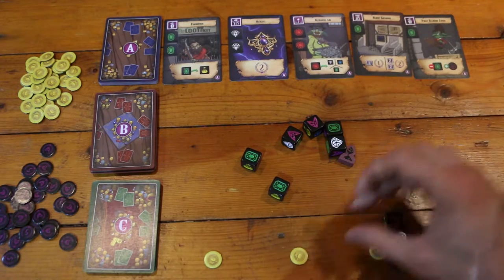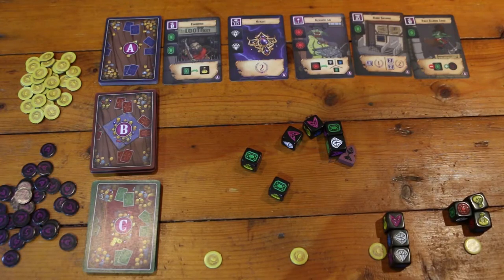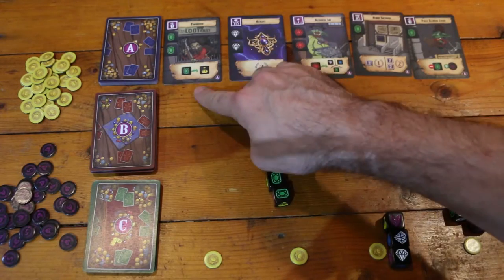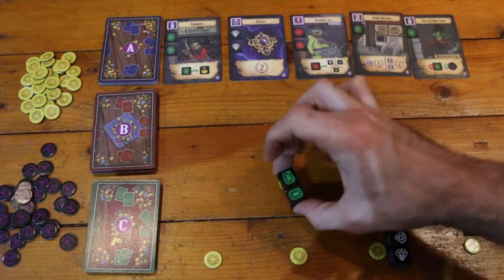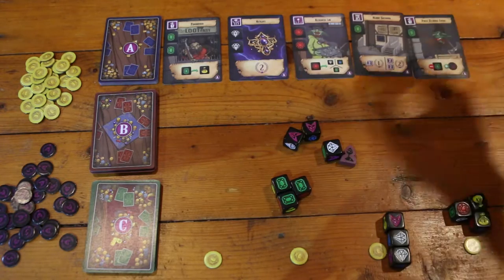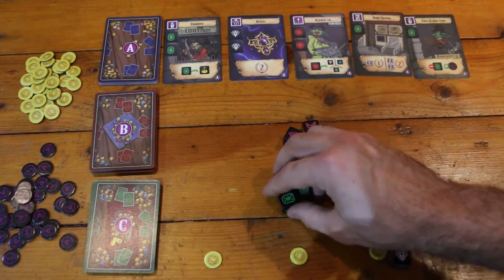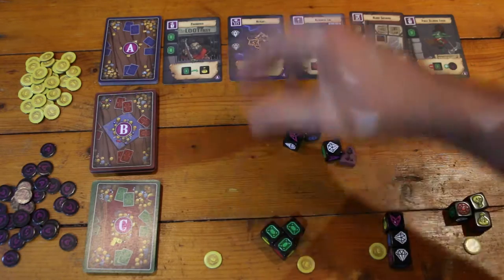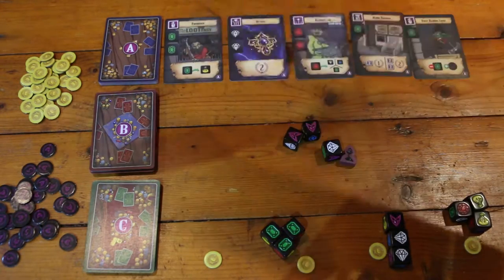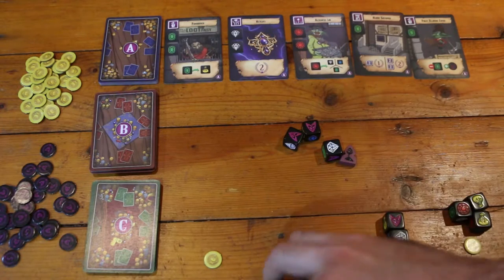Player three is looking around and decides to go for the Pawnbroker, which can change green dice into gold dice — very cool. He's going to take all three green dice because he wants to potentially buy this card and then change the remaining dice to gold. That's a pretty good idea.